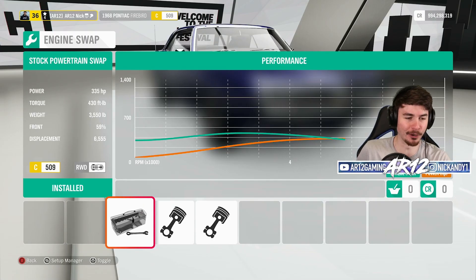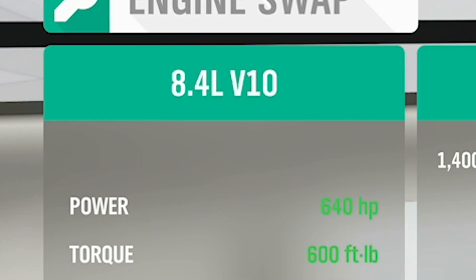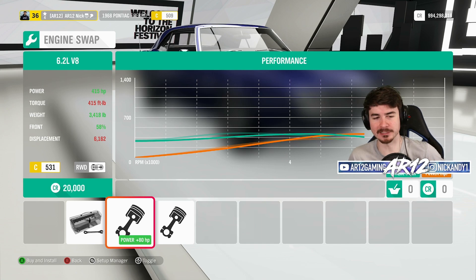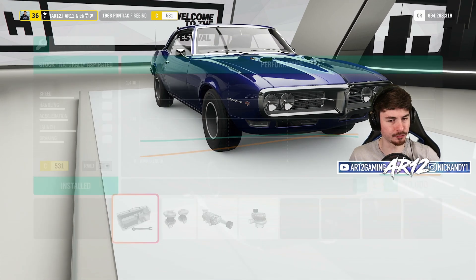We've got our 6.6 liter V8 with 330 horsepower. There's a 6.2 liter V8 - that's not bad. The engine from a Dodge Viper? Why? I guess on that terrible disappointment, we will start things off with a basic drag build. Let's go for a fully maxed out drag build but instead of cheating and making it all-wheel drive, let's try rear-wheel drive. I'm not gonna go all-wheel drive with this thing.